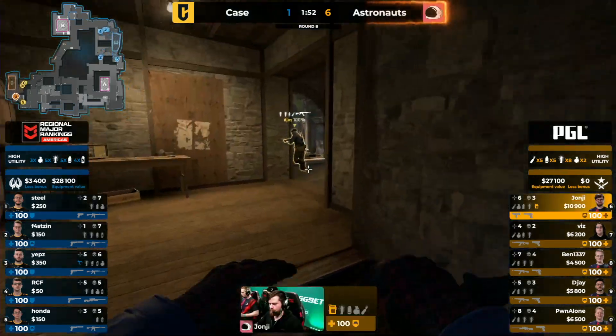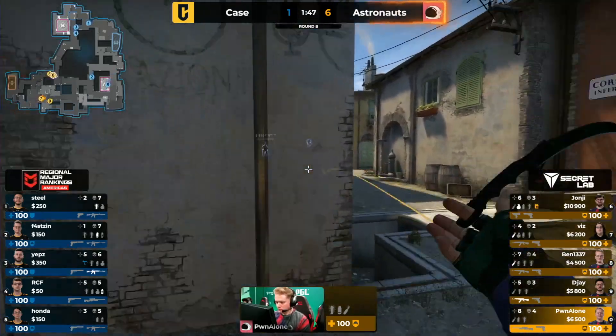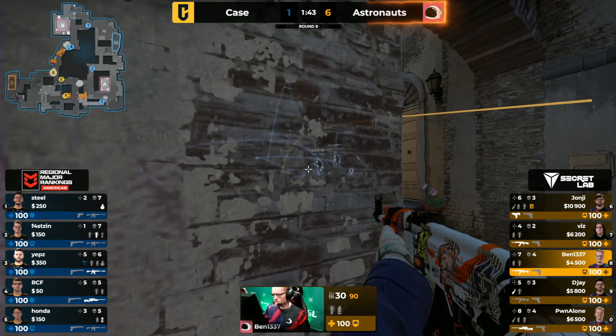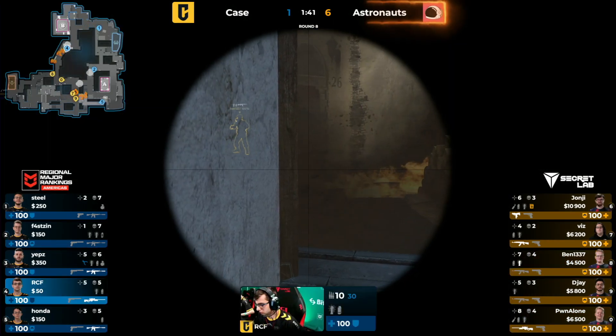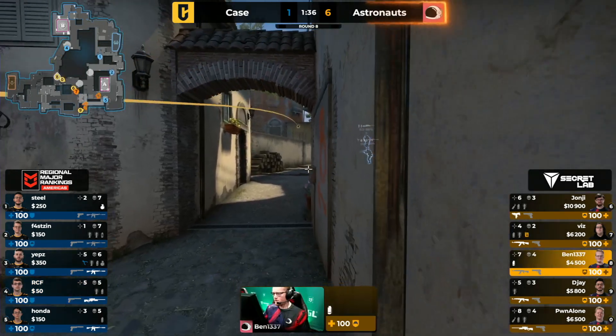Already this is a vastly different game to the last Inferno matchup we had. We made the same sort of joke about round-trading because it normally feels that way in these best-of-ones. Instead, as soon as Astronauts get anything to work with, the confidence is there — they're playing hot-handed, they're just going in.